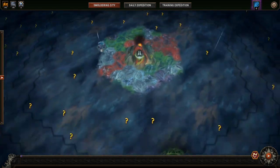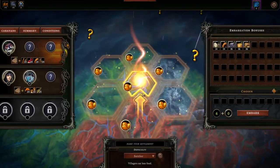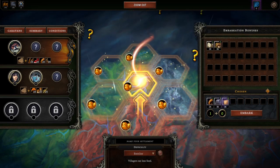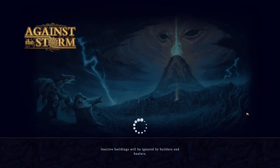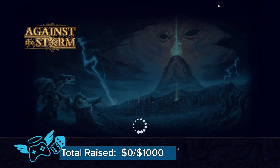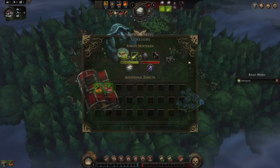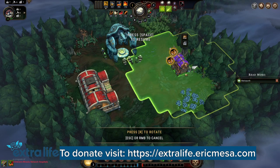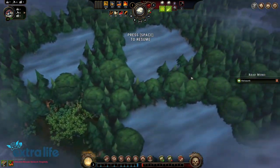Which direction is the nearest black storm? It's above me, there's also one below me. Let's try going straight up. We'll do our usual go with beavers and grab our usual things. Actually, let's get rid of roots and bring eggs instead. Let's see how we do this time. We've got some mushrooms we can gather.